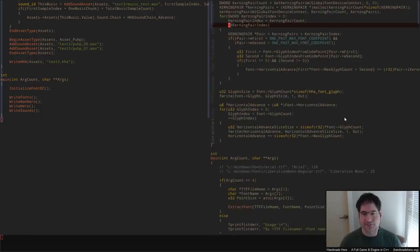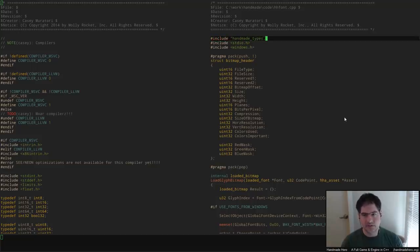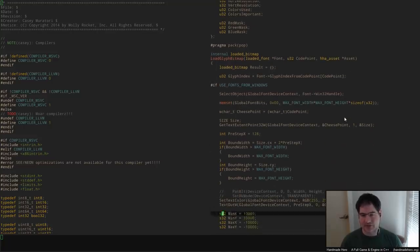We probably won't be dumping bitmaps — we'll probably try to write out a PNG, since that's what our game load path is built around. Rather than add a BMP loader, which admittedly would be trivial, we might as well just dump an uncompressed PNG since you can do that. It probably wouldn't be very hard to just write one of those directly.